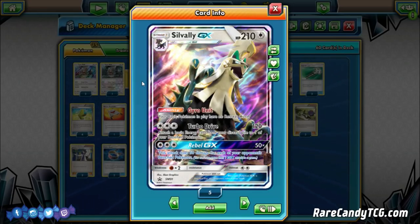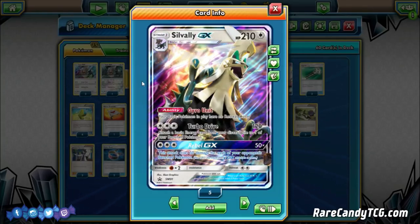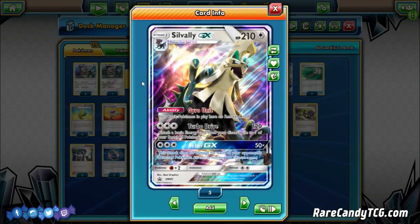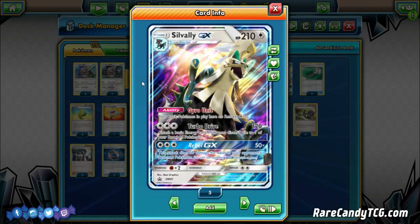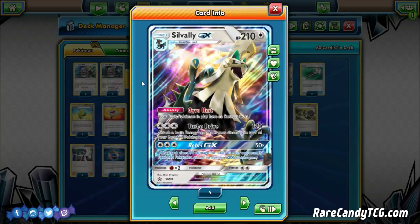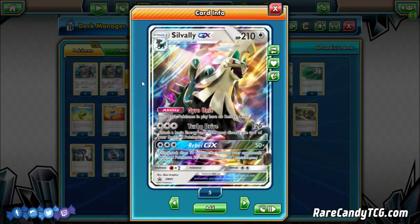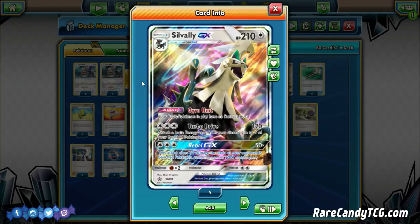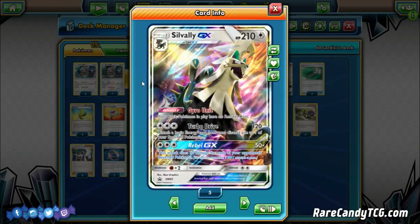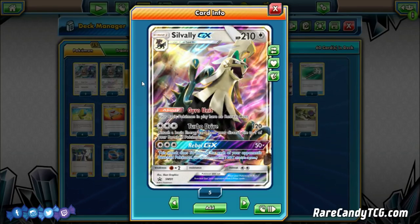Silvally GX also has a great GX move, Rebelle GX, for the same attack cost of three Colorless — it does 50 times the amount of bench Pokémon your opponent has. This is just like the GX move on Vikavolt GX, but on Silvally instead. Most decks in the current format go for a first-turn Brigette and set up a full bench most of the time, so your opponent usually plays right into Rebelle GX and sets up a free KO for you at some point.